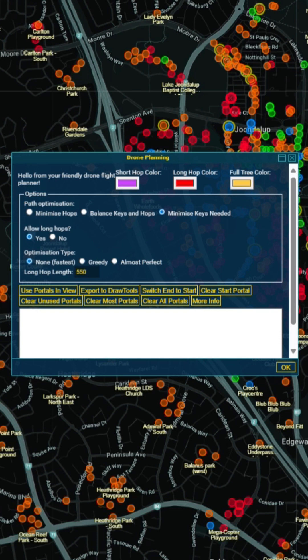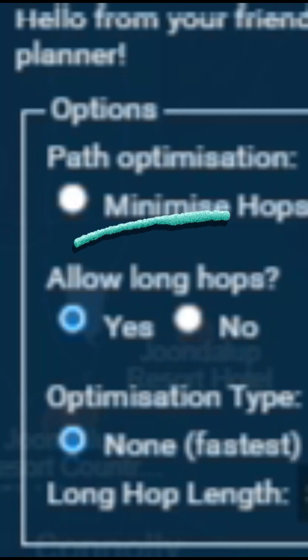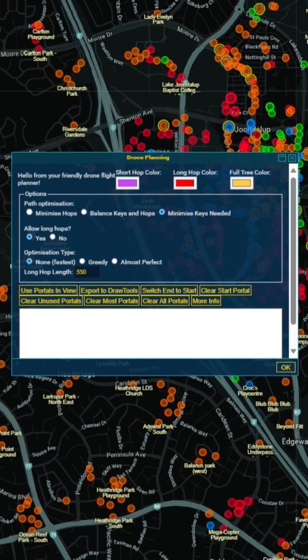Now if you get the latest version you'll see this brand new option: allow long hops. The default value is yes. I'm going to use portals in view — it says I should click a start portal, so I've done that. These red links are long hops that need the key trick.